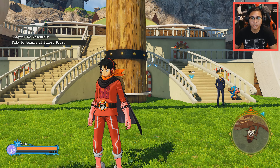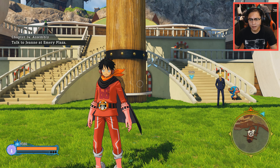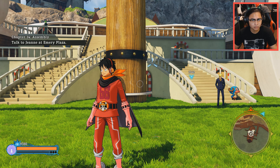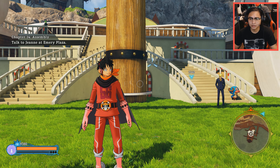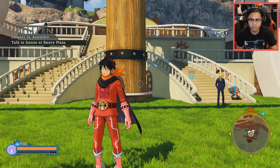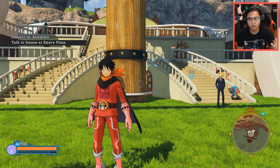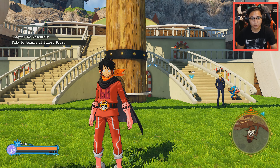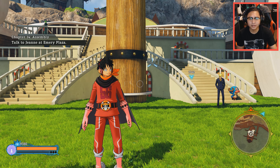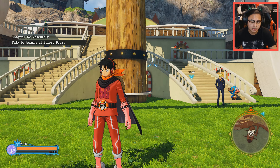It's patch 1.03. It contains these items: they added a treasure hunting outfit from the Stampede movie that's going to come out later this year. There's a new challenge as well after the full game. They increased the difficulty for Tashigi, Fujitora, and Kizaru after the full game as well, which is quite interesting. There's new equipment as well, and just improving game balance — that's basically it.